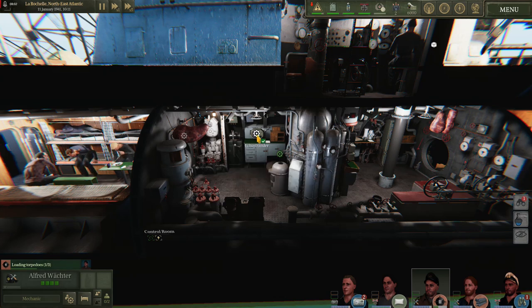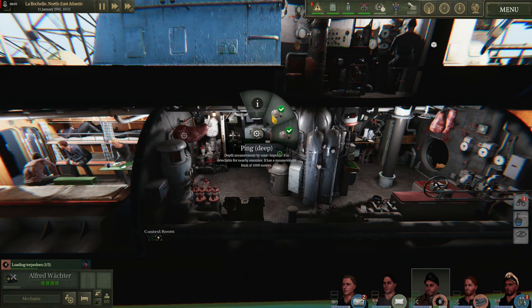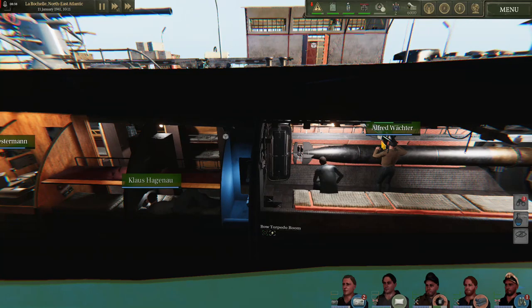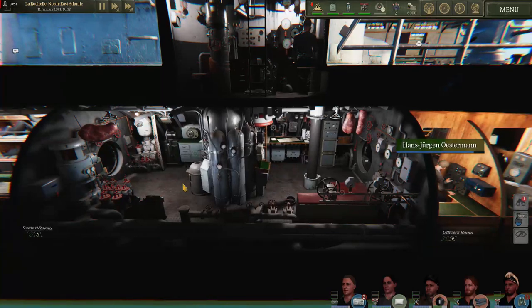Here we have our echo sounder. Right clicking lets us choose to ping deep, which has a limit of 1000 meters, or ping shallow, which gives you depth under keel to a maximum of 125 meters. To the rear of that we have the pump, which you will use when your boat is filled with water. The pump will pump out all compartments; however, the farther away from the pump the water is, the less efficient it will be. If possible, try to have an officer move the water from the bow area to the control room where the pump is most effective.